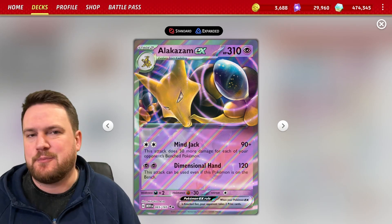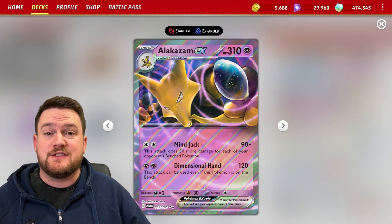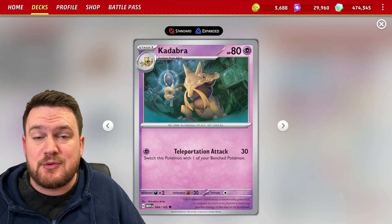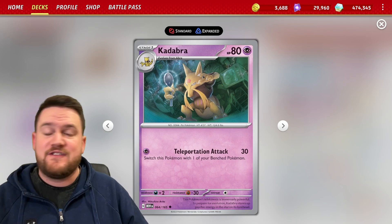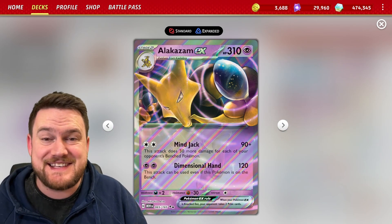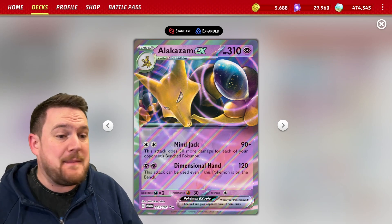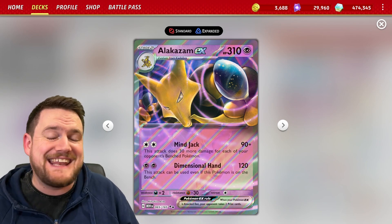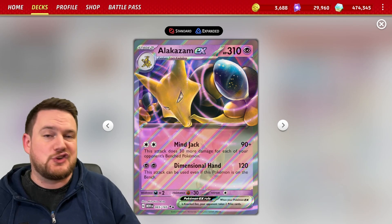One of the most hyped up cards from Pokemon 151 was this Alakazam EX. A couple of reasons for that. First of all, we do have the first ever printed Kadabra card since the base set of the Pokemon TCG — very cool to be able to use that. But mainly, this Alakazam is very interesting as it's one of the only Pokemon in the game that can attack from the bench. For two psychic energy, this 310 HP Stage 2 EX Pokemon can attack with Dimensional Hand.